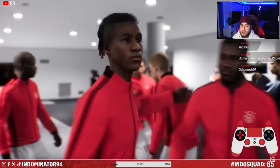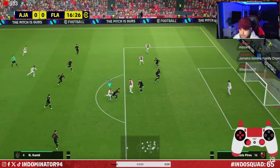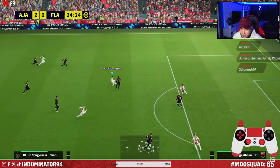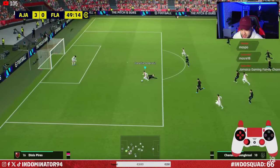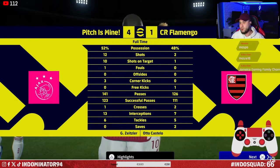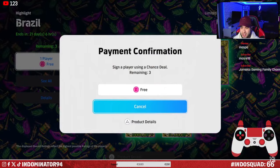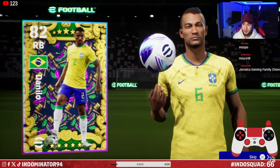There we go boys — our first new signing of today. We completed the Brazil event, so we have three spins, three chances to get Marquinhos or Danilo to add to the team. Three Brazilians. Let's hope for Marquinhos and Danilo — the two main targets. We got three chances boys. The first one is going to be Danilo. We got our first target boys, hoping to get Marquinhos. Danilo joins the squad, on to the next one.